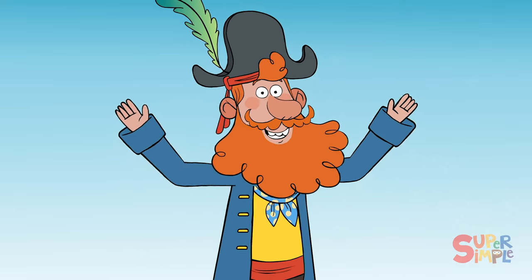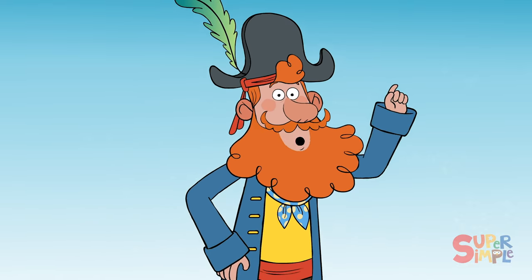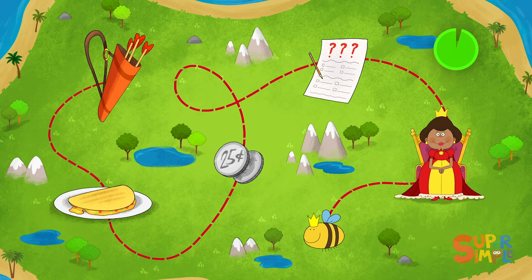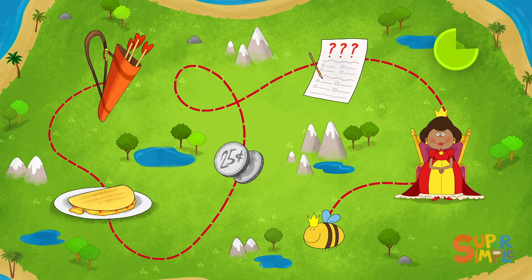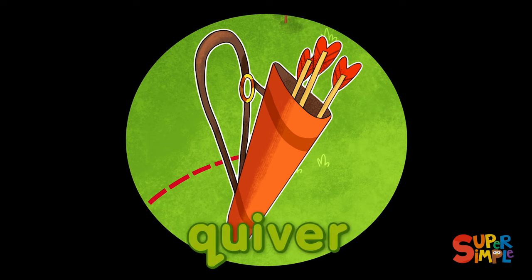Did you catch all the things that start with the letter Q? Great! Let's see if you can spot the other Q words found on Q Island! Did an archer forget his belongings on Q Island? For there be a quiver! A quiver is used to hold archer's arrows, bolts, and darts, to allow them to walk freely while carrying a quantity of arrows over their shoulder, like a backpack!